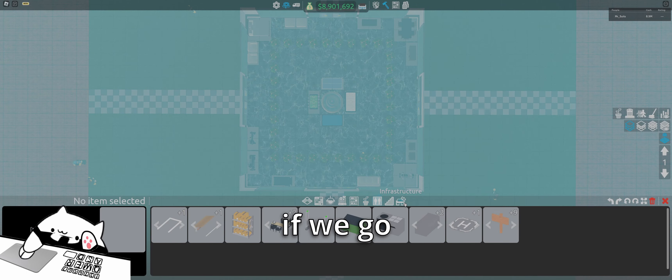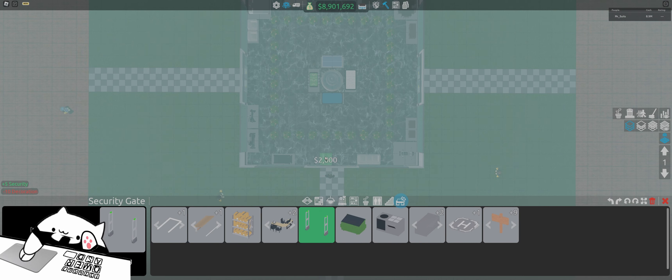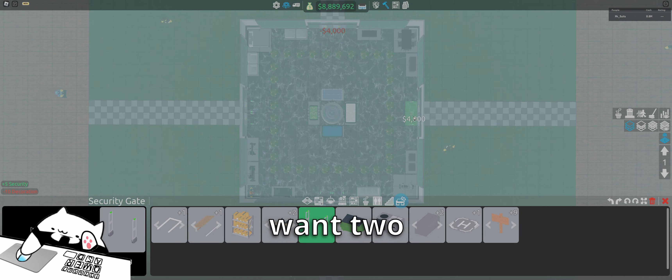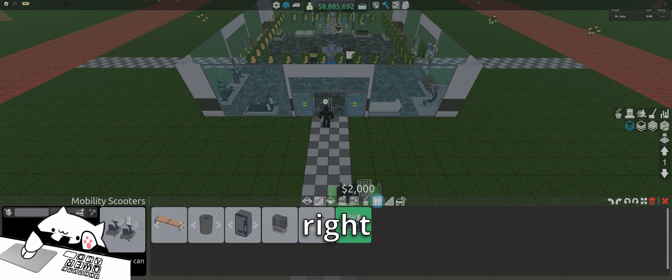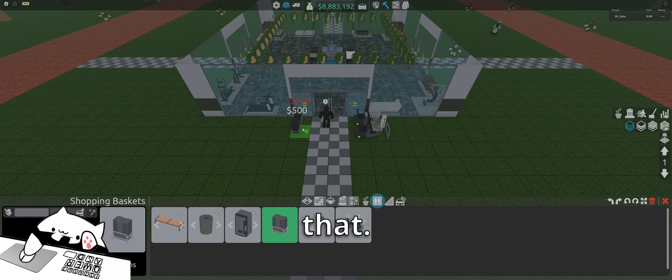For security, go over to infrastructure and place the security gates. We can place them on the inside or outside — I'm going to place them on the inside. In front of every door you're going to want two of them. You don't have to place them on both sides, just the one's fine. Now for the outside of the doors, for amenities, right outside the door we're going to place our little carts — the mobility scooters — and the shopping bag just on the other side of that.